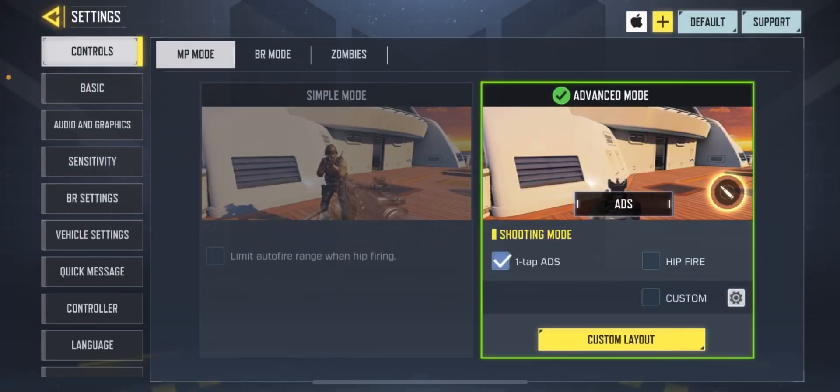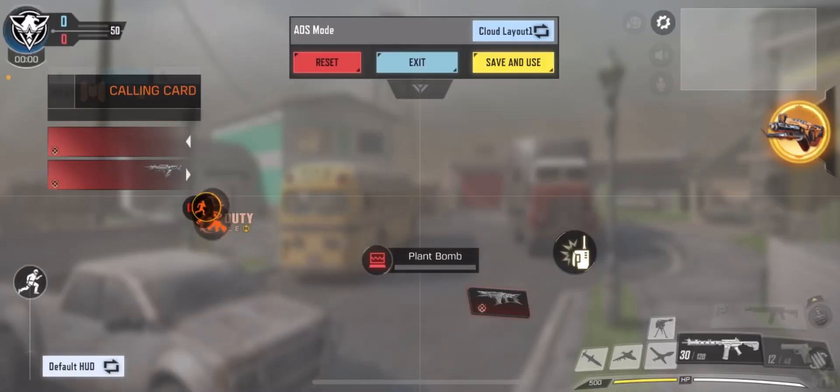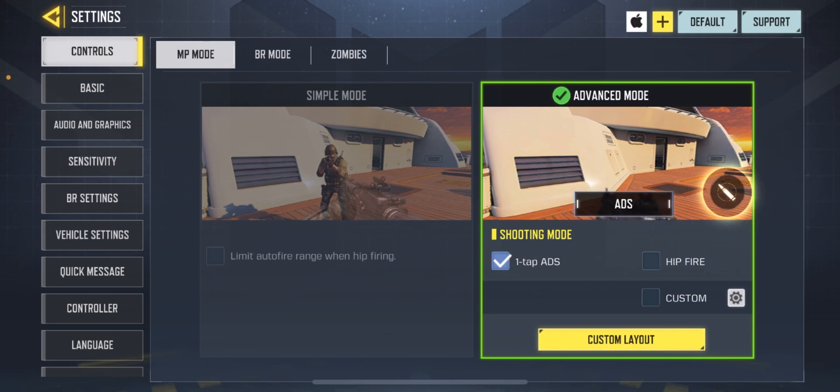So we're going to head over to settings. First you want to go over your HUD — this is the best HUD in my opinion. You basically get rid of almost everything you don't need, and I've moved my gun and stuff to the side. Everything else that you don't need is gone just so you can see more. I have a HUD video out so you should go watch that.